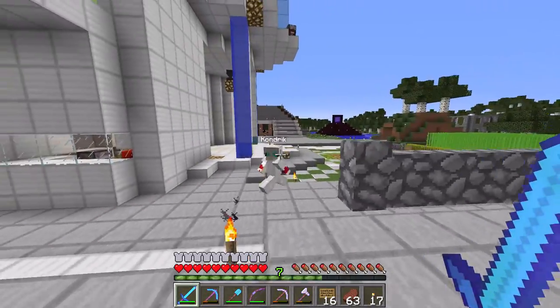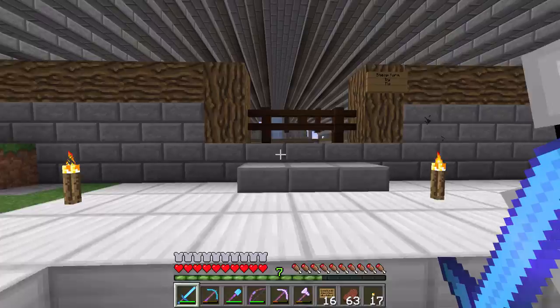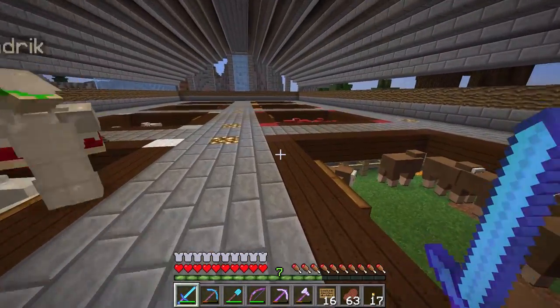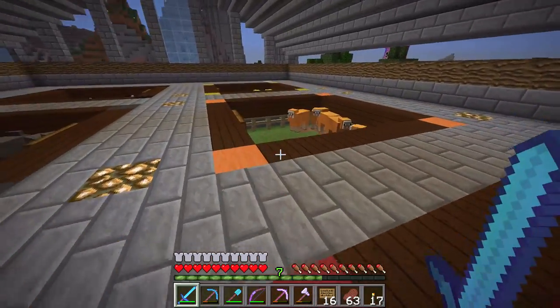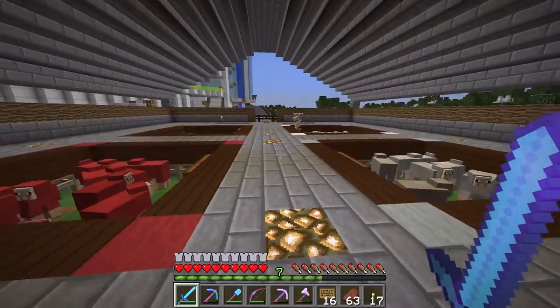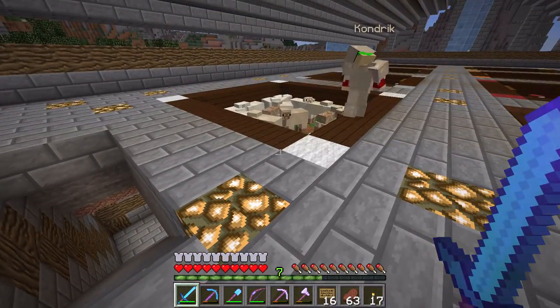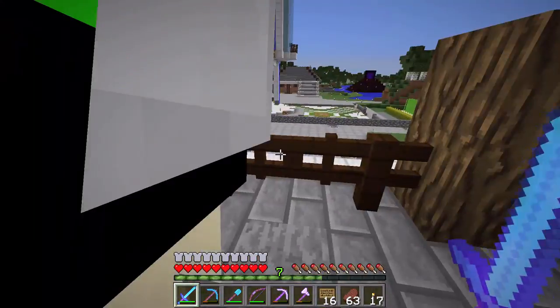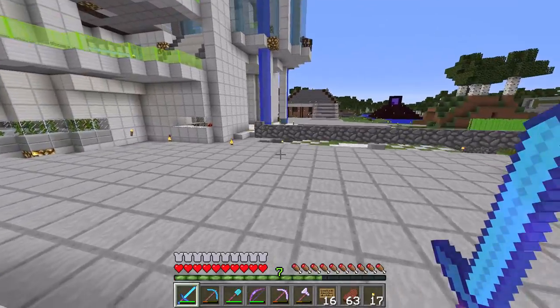I need a bed, so this sheep farm over here seems like a good enough place to go get the wool that is needed at the very least. This thing is pretty cool — it's not automatic but we've got all the colors here. Of course, for a bed it doesn't really matter. It'd be cool if beds changed color based on which wool you used, like you can do patterns on banners.